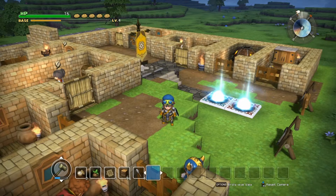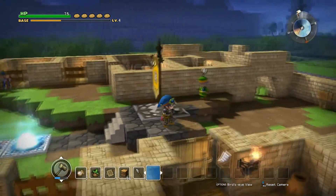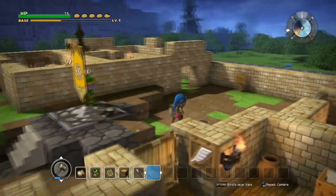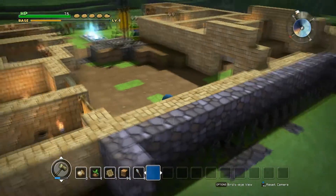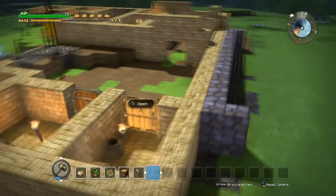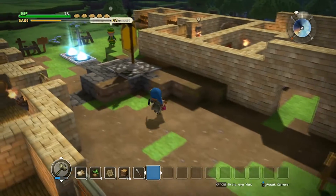What's up everybody, Sparrow gun here from Sleepless Nights with another episode of Dragon Quest Builders. When we left off in the last episode, we fended off yet another attack. However, this did not hold up very well because they punched right through the brick wall, which is not cool at all.